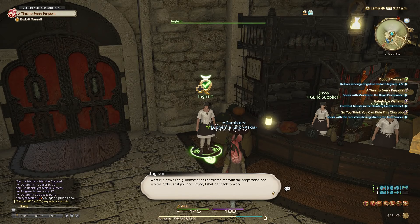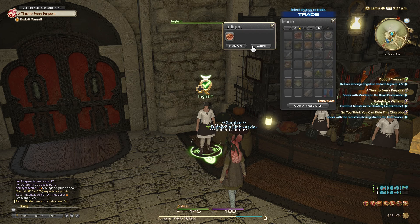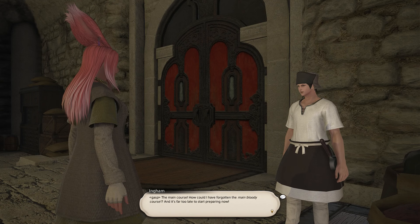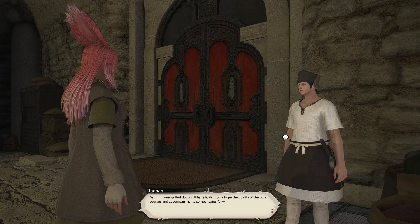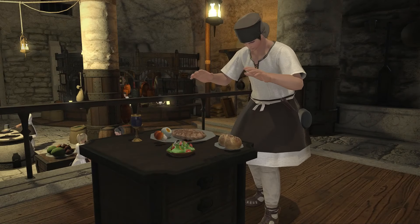The guild master's interested me with the preparation of a sizable order, so if you don't mind I shall get back to work. Also, I need to start organizing my inventory — it's so messy. 'You've brought me two servings of grilled dodo — and what precisely do you propose I do with... ah, the main course! How could I have forgotten! It's far too late to start preparing now. Your grilled dodo will have to do.' He's so rude — we're already helping him!